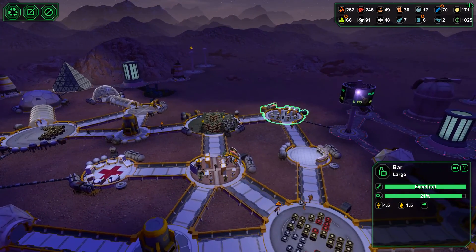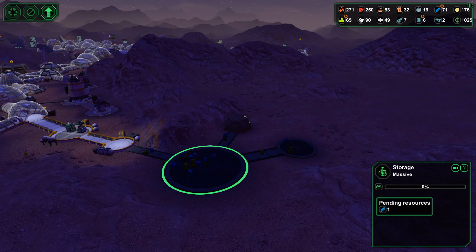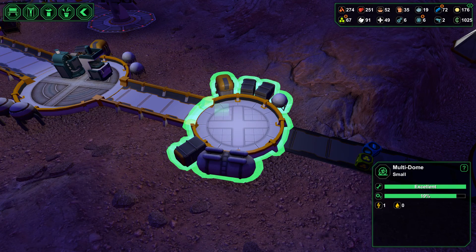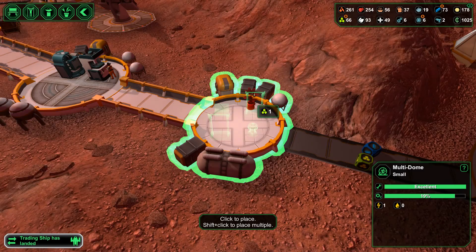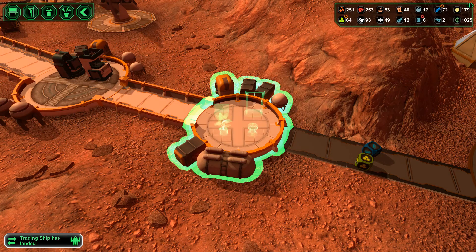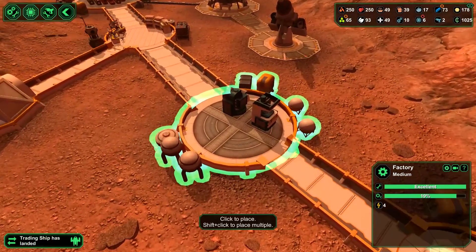Over there is a bar, and we've got a large canteen over here. We've just built ourselves another airlock. In this particular multi-dome, we'll build a bench, a watering facility, a couple of pull-up bars, a water facility, and a plant. A little bit of an R&R facility there, so to speak.